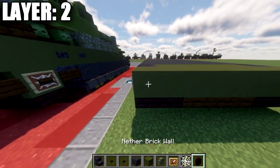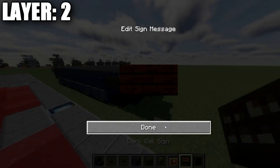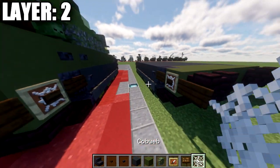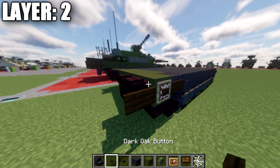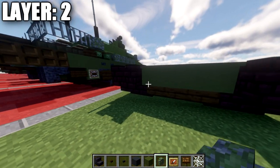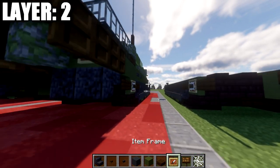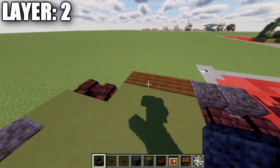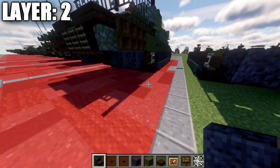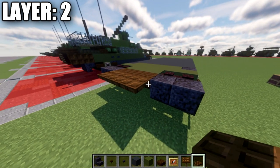Next we'll take our nether brick stairs and place down a row of two coming off the two sides, then a dark oak wood sign on the side of the nether brick wall and a cobweb on that side as well. Across the center space we'll place a row of three green terracotta followed by a row of three dark oak top slabs. Once done, place polished blackstone upside-down stairs — one and two on each side — and then a row of dark oak trapdoors going across those dark oak top slabs at the back.